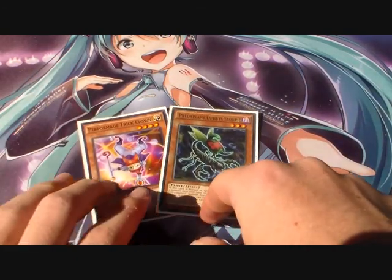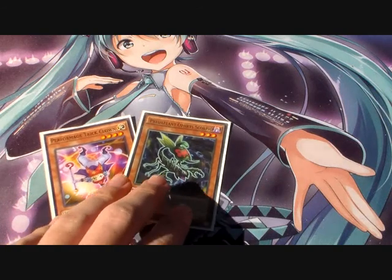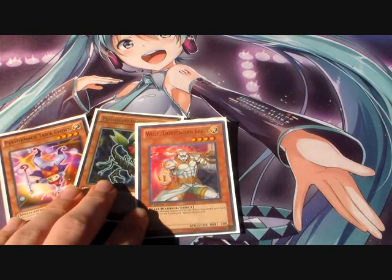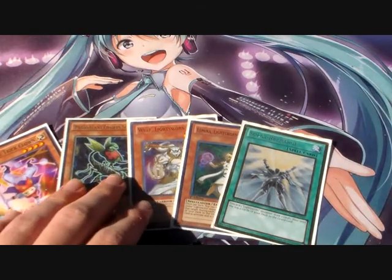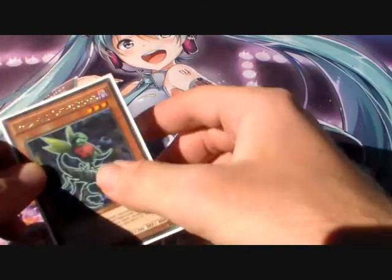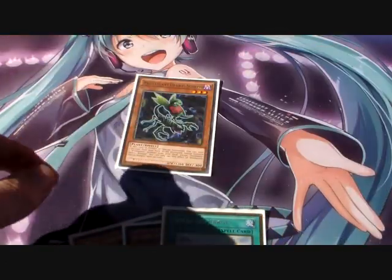All you need is the Trickclown and the Alpha Scorpio. So what you do first is you're going to Normal Summon the Alpha Scorpio, and you're going to discard the Trickclown.